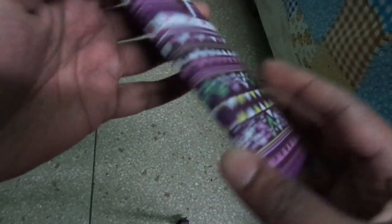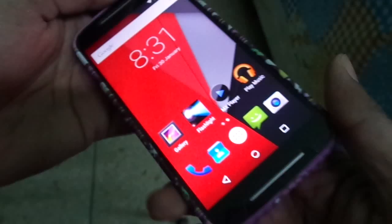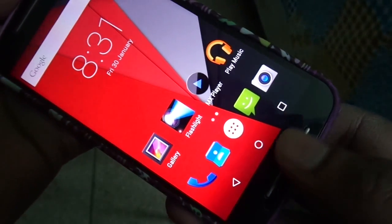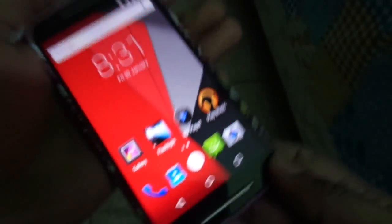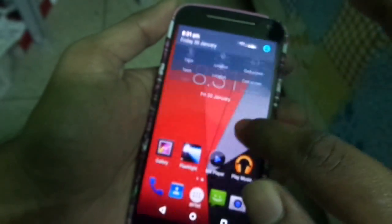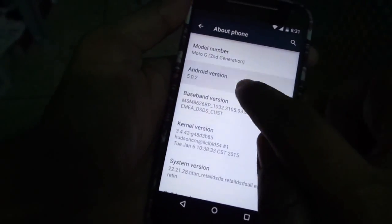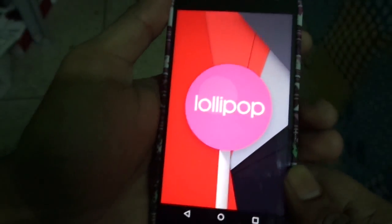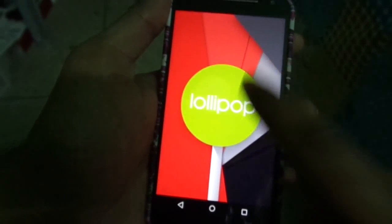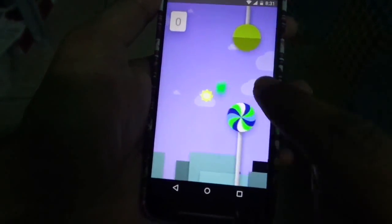Hey guys, this is Ashmit and I'm back with a video. My Moto G 2014 just received the official Lollipop update. As you can see, the buttons have changed. This is Android Lollipop 5.0 — the official update — and you can see the little flappy bird easter egg game.